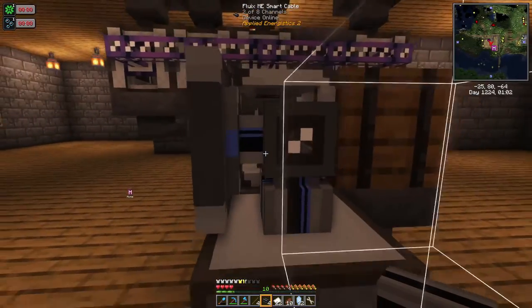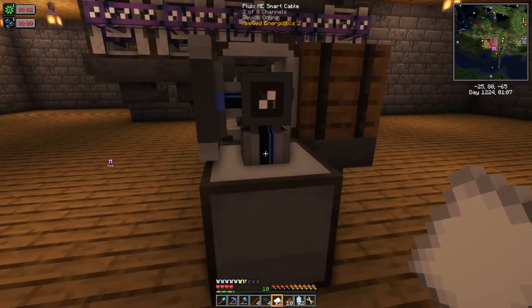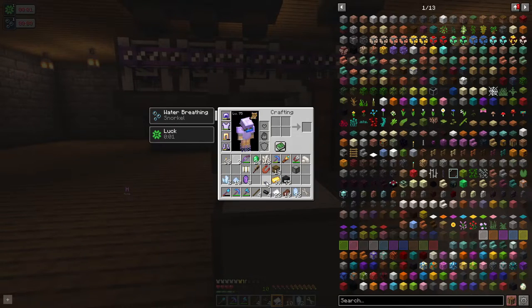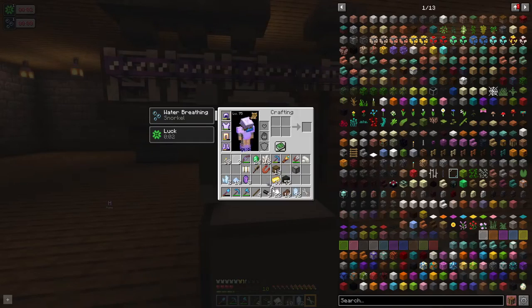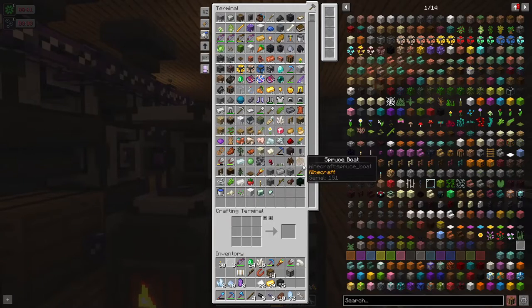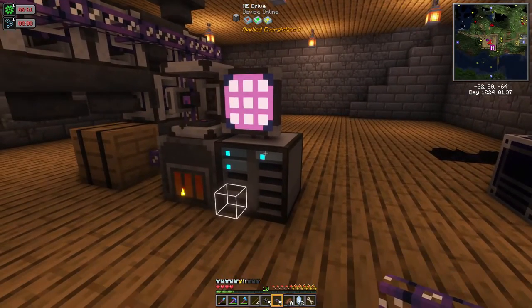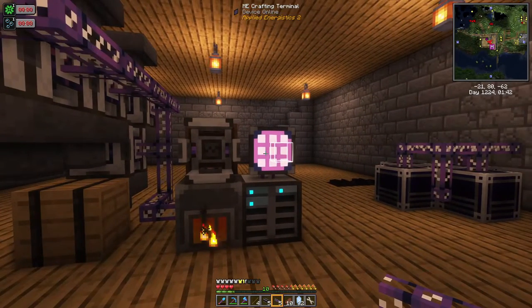The smart cable here shows two channels used. This would have worked with just plain glass cable too — the only reason we couldn't see things before was that I had something typed in the filter. We've got our storage system set up, so let's take a look at how to make these things.